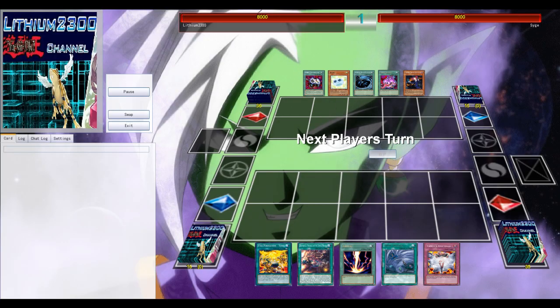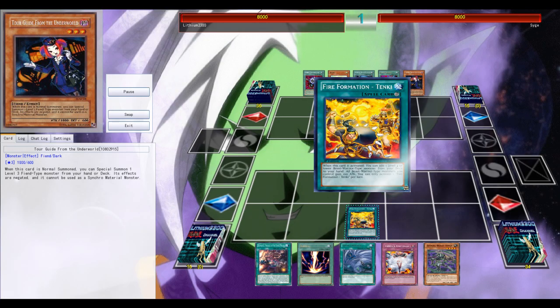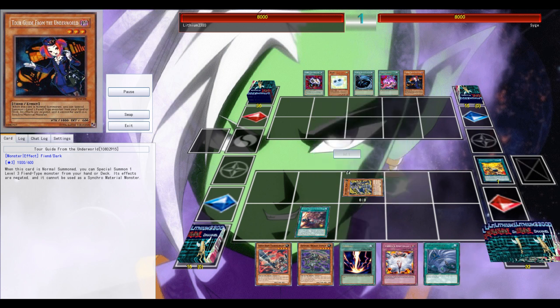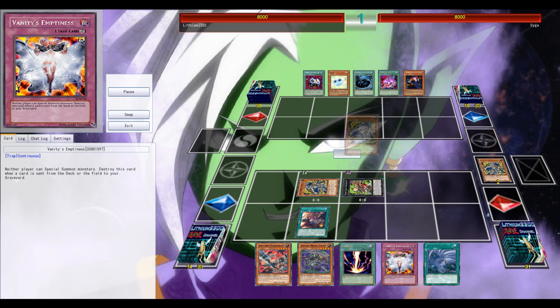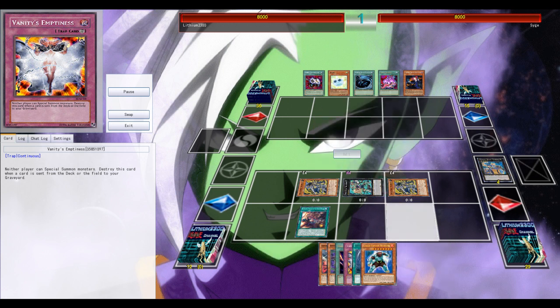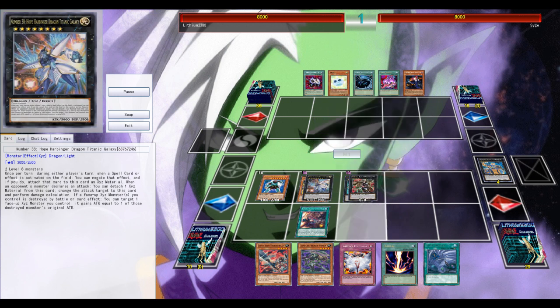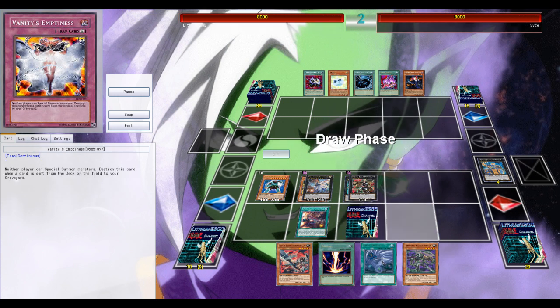Alright, next opponent: one of my favorite decks from the previous Cross Banlist Cup 2016, which is Tango Plant. It can be deadly against this deck due to the hand traps — Maxx C for example, and Valor as well — but also because of the Warning and the Solemn Brigade.